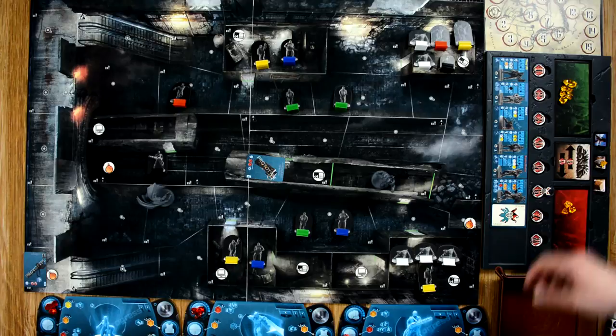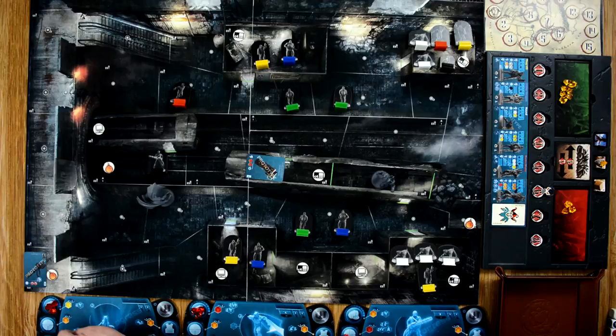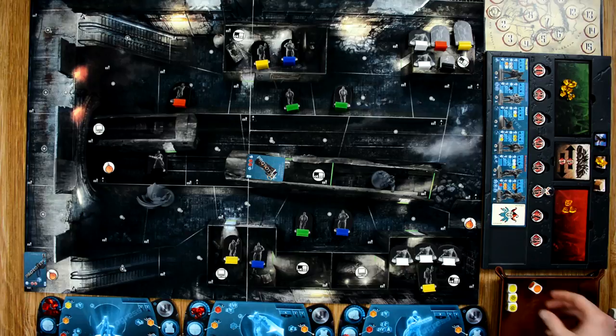Catwoman moves into a new space for one crystal. The uzi thug has one armor, so she spends her last two gems on an attack, plus gets the one for her claw, giving three yellow dice. She rolls nothing but gets to re-roll two of those dice, getting one hit - not enough. She spends her last crystal to re-roll and gets one additional hit. The villain player spends two crystals defending, re-rolling twice, and finally saves the uzi thug. Catwoman is now out of crystals.